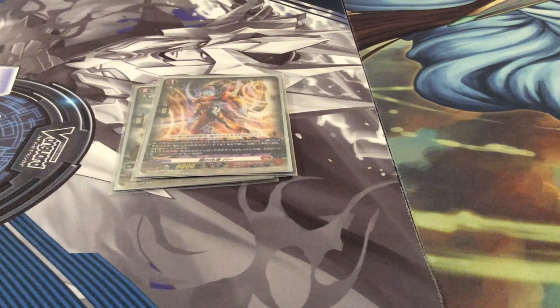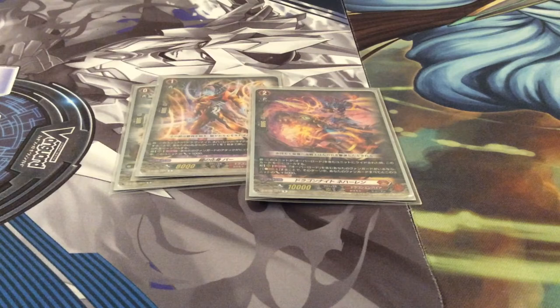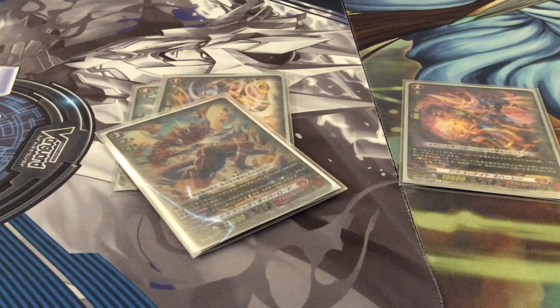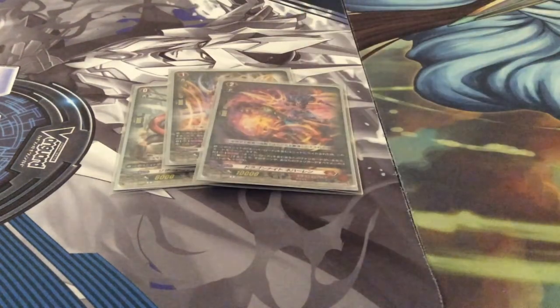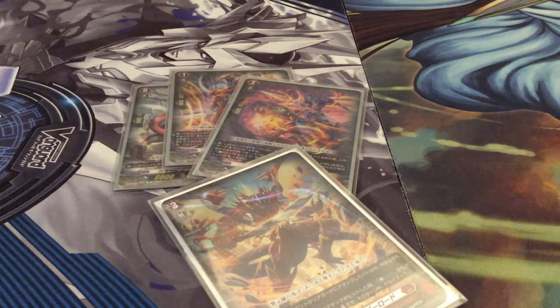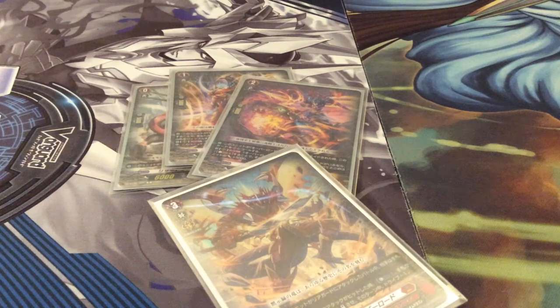Our next card is Dragon Knight Nahalum. Nahalum has two skills. When rode upon by a Dragonic Overlord, you superior call him out from the soul — so it's effectively Alfred early. The second skill of Dragon Knight Nahalum is a combo with the first: on the rear guard circle, when your Vanguard with Overlord attacks, you soul blast one, and this unit and that unit gain 5k until end of turn. This skill is once per turn, but it's until end of turn, so when you swing with Overlord twice it keeps that 5k bonus for both attacks, making Nahalum a 15k beater. Soul is quite easily accumulated in this deck, so really it's good.